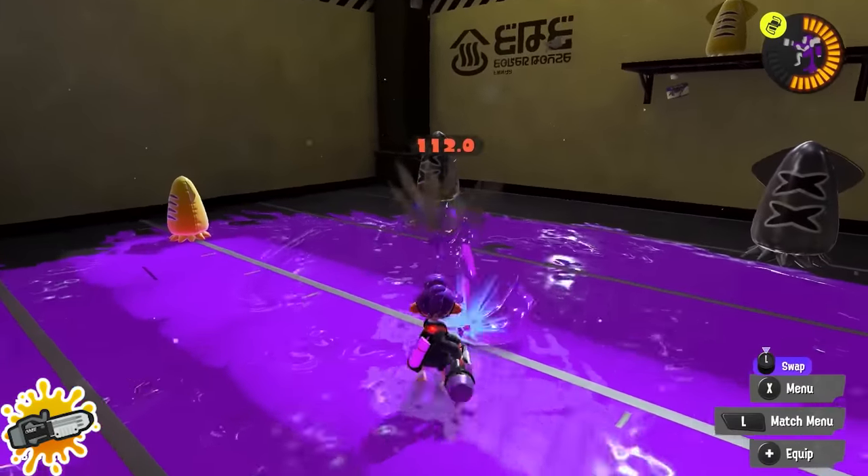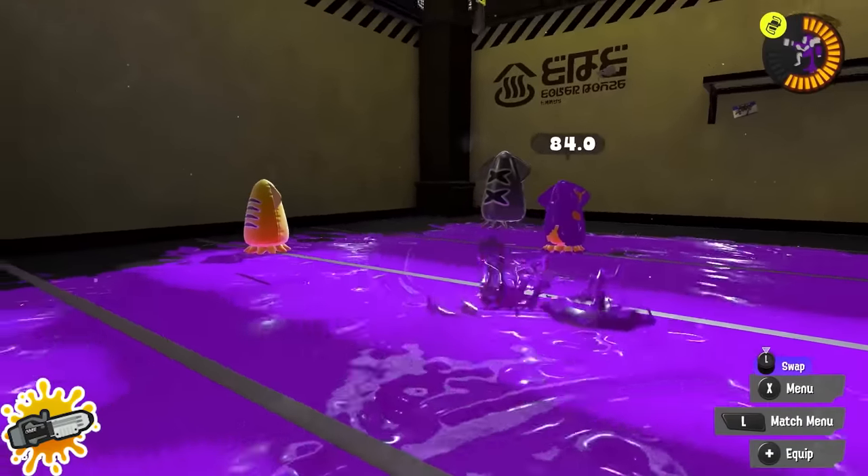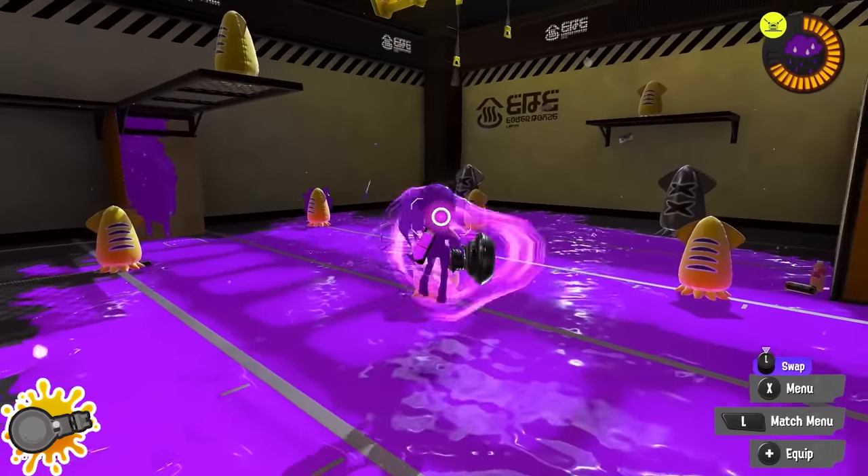Ballpoint Splatling players: if you're fighting in your short-range mode, the charge time is so fast that you can take advantage of swim form in between your charges a little bit to get some extra mobility in your fight.